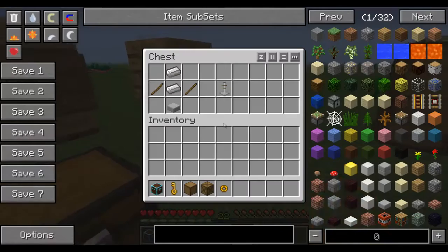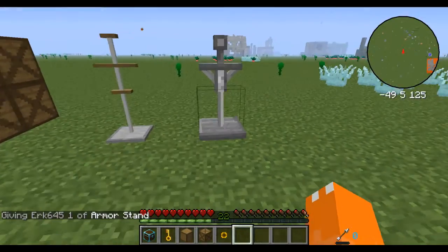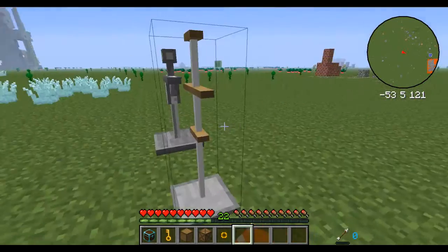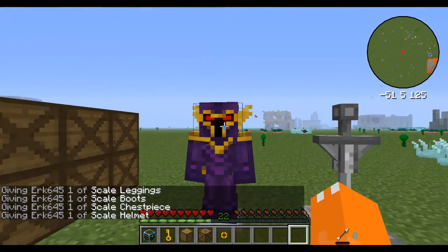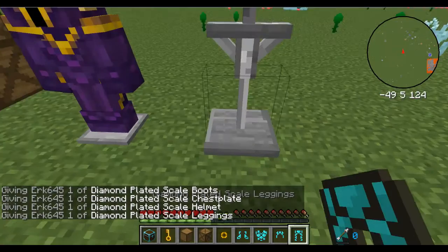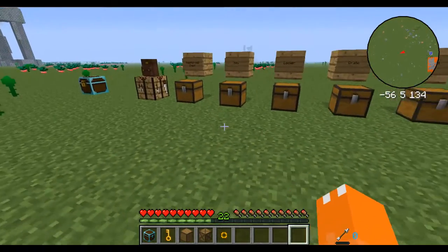Next we have the Armor Stand. The Armor Stand is made as so. Now, this is not the same as a vanilla armor stand. The difference is this one has an open GUI that shows your own armor on one side and the armor stand's armor on the other. What you do with this armor stand is right-click on it with armor — going with Scale armor here — and it'll put the scale armor on the armor stand. You can then move it to the other side to put it on your person. That's how the armor stand works.